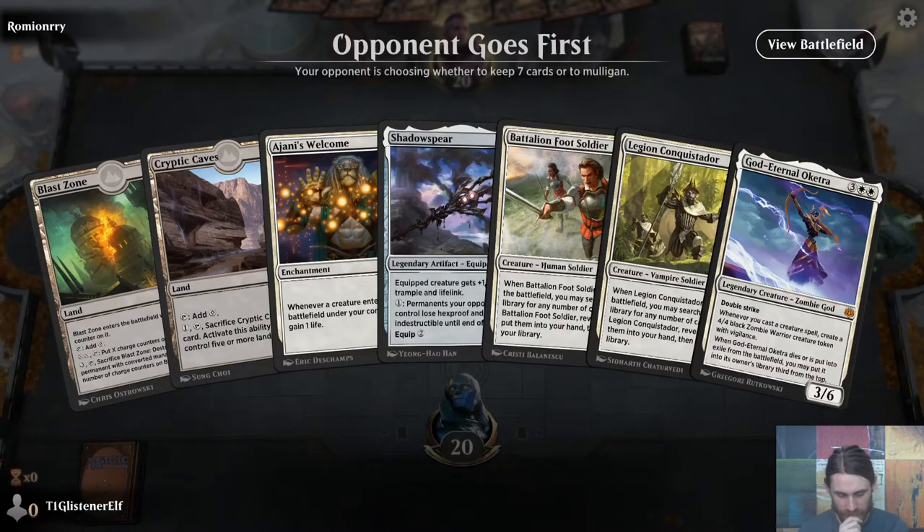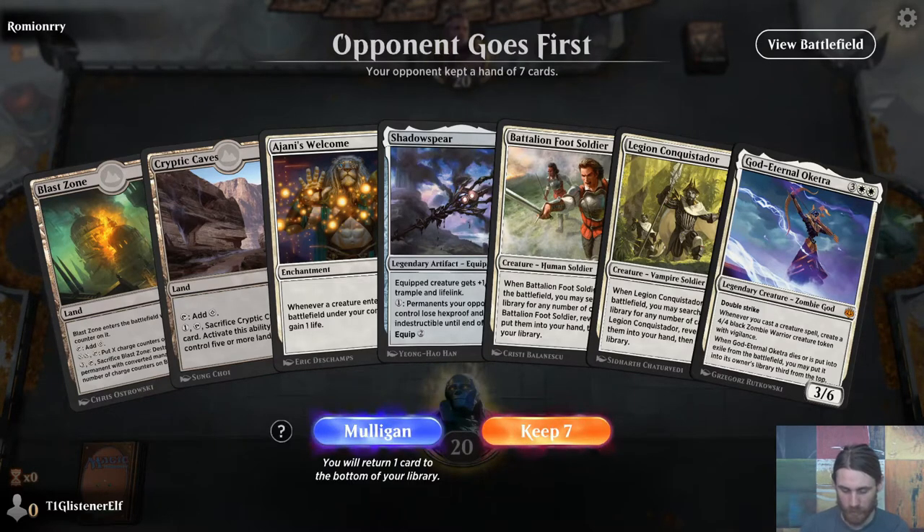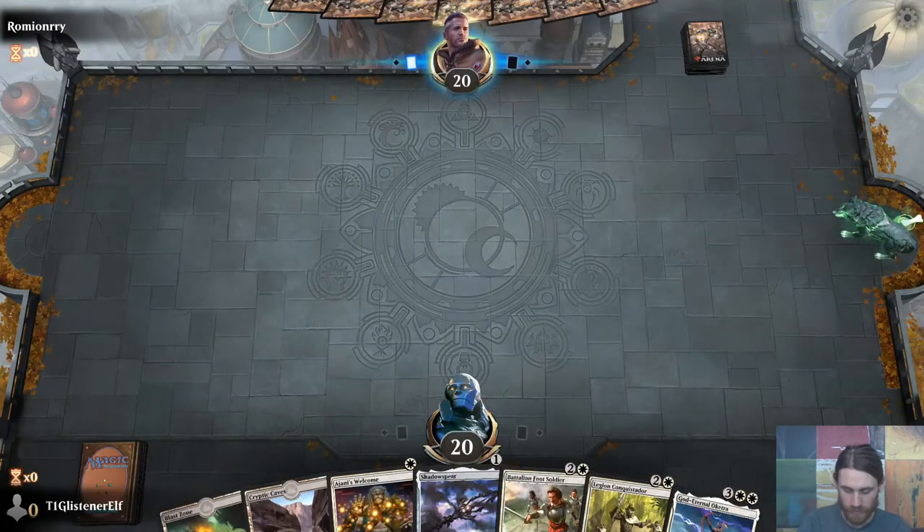Do I risk it? I shouldn't — my opponent goes first. I should not keep this hand. I'm going to keep it anyway — zero stakes, we're unranked. If it works and I can find one plains, we'll be in some business. There are only 23 lands in the deck, 17 of which make white. So I'm keeping.